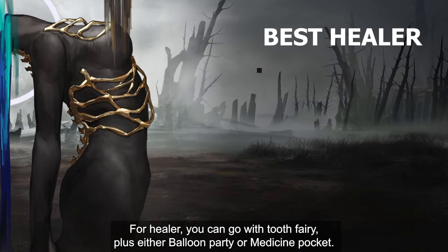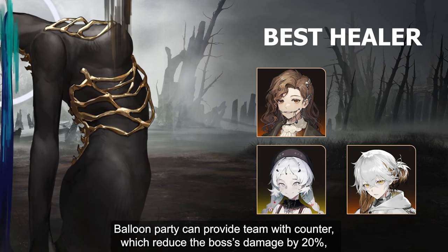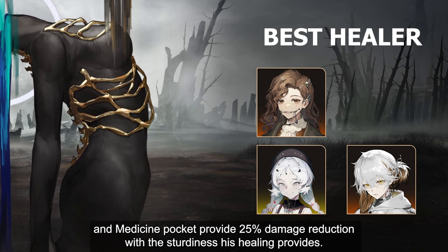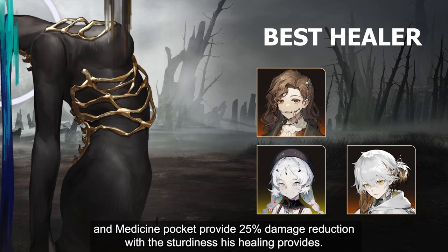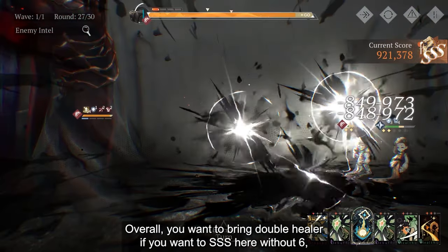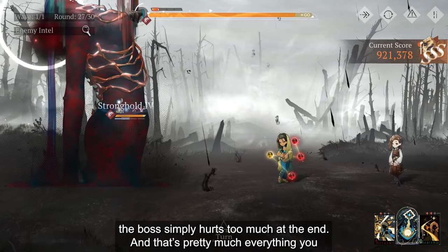For healers, you can go with Tooth Fairy plus either Bloom Party or Medicine Pocket. Bloom Party can provide the team with counter, which reduces the boss's damage by 20%. And Medicine Pocket provides 25% damage reduction with the sturdiness his heal provides. Overall, you'll want to bring double healer if you want SSS here without 6-starring. The boss simply hurts too much at the end.